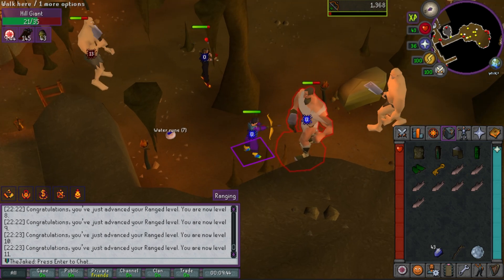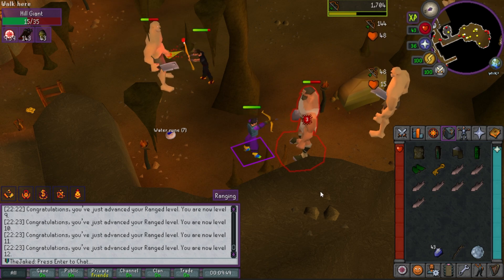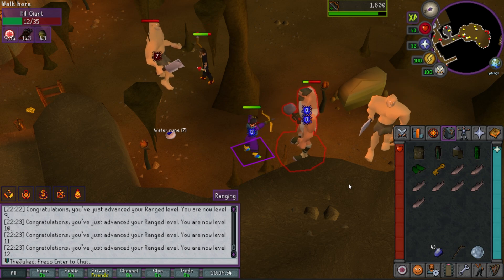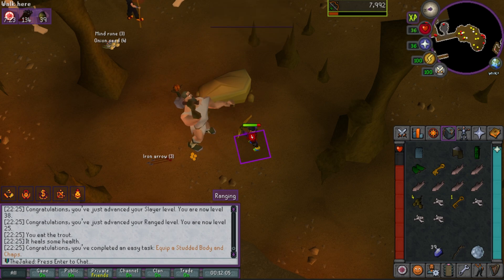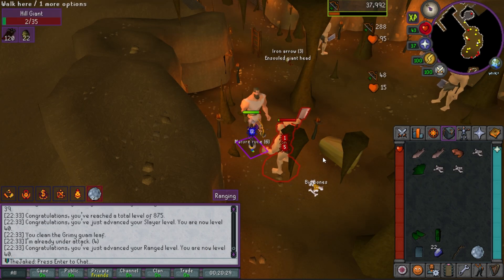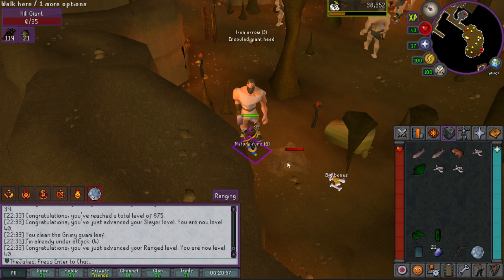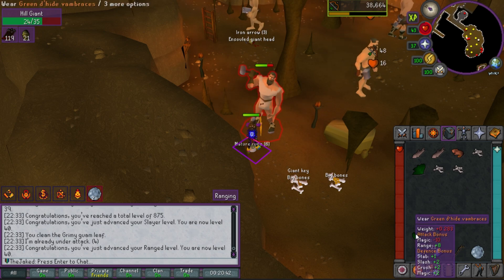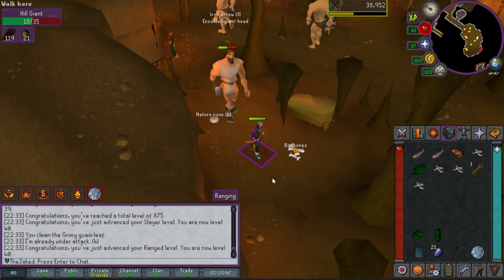I'm going to spend some time doing slayer to level up — my range level is still pitifully low. We're leveling up pretty fast just doing some light slayer tasks. This is also why I waited to do things like equipping a studded body and chaps until I had higher XP rates. I'm not even halfway through this task yet and I've already gone from level 7 range all the way up to 40.